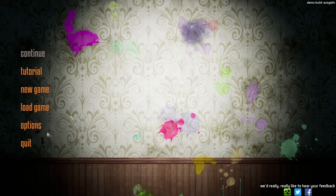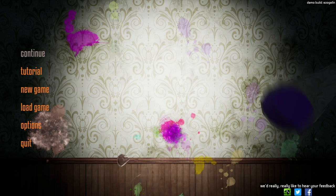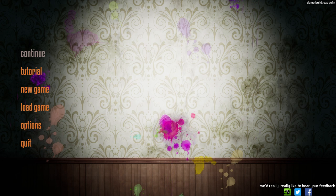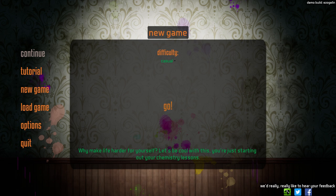Hello everybody and welcome to Honey Money Games! My name is Twister and today we are going to be playing The Chemist. This is a game where you make your own chemical concoctions — you make things with different chemical elements, different liquids and whatnot. It's actually really really cool. Let's jump right in — we're gonna go for casual because I don't want it to be too difficult.